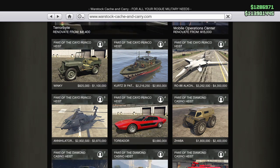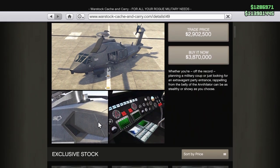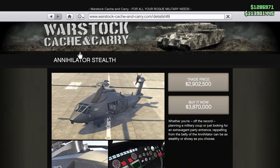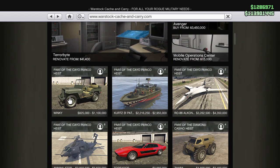Totally ignore that — do not buy it at all. With regards to the Annihilator Stealth, as far as I'm concerned it's basically like an Akula, and I think quite a few people on online forums will probably agree. At 3.8 million it's a waste of money. Its selling point is that it has stealth, but with this one the stealth is limited to being something like 1,600 meters high, so you basically need to be very high up — at a point where you can't see anyone, can't carpet bomb anyone, and can't shoot anyone — for you to take advantage of the stealth. Whereas the Akula allows you to use stealth at any height you want.